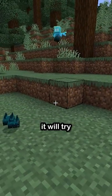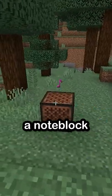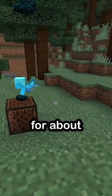If you give a Lay a specific item, it will try to collect that specific item and give it to you. If you play a note block, it will make it its favorite block for about 30 seconds or so.